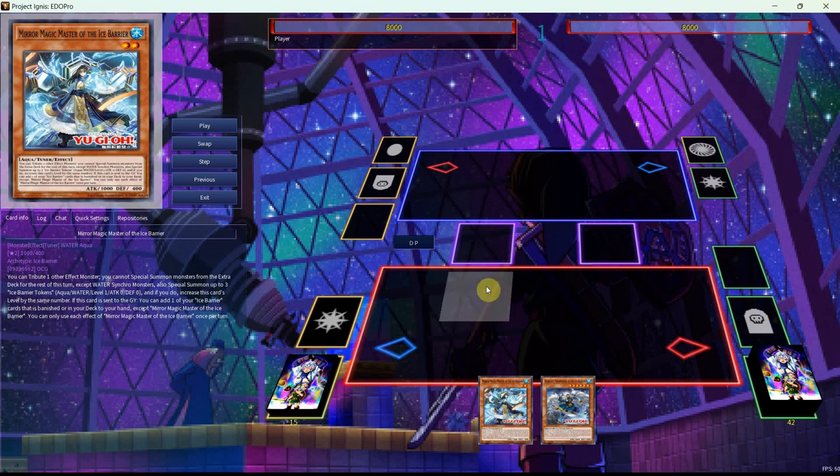Mirror Magic Master of the Ice Barriers — the first of four new cards that we'll be getting in Battles of Legends Terminal Revenge. It's a level two that reads: you can tribute one other effect monster. You cannot special summon monsters from the extra deck for the rest of this turn, except Water Synchro Monsters. Also, special summon up to three Ice Barrier Tokens — Aqua, Water, Level 1, Attack 0, Defense 0 — and if you do, increase this card's level by the same number. If this card is sent to the graveyard, you can add one of your Ice Barrier cards that is banished or in your deck to your hand, except Mirror Magic.